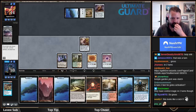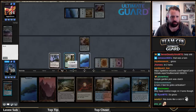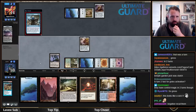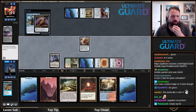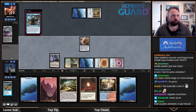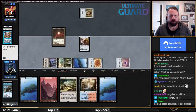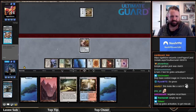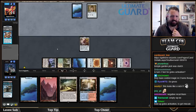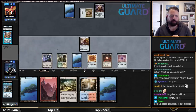Battlesphere and Emrakul — let's just Fact or Fiction here. If we find Tanglewire we'd actually probably just play it. Are they going to Force of Negation us? Daze — okay. I'm actually thinking that's better for me than if it resolved. Getting Dazed sets their Control Magic back by a turn. Yeah, that worked out really nicely.